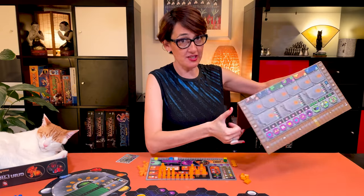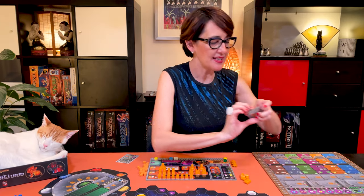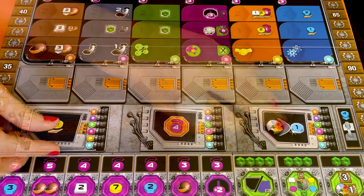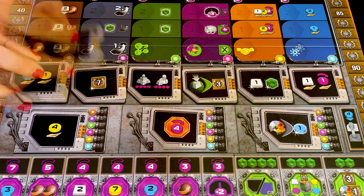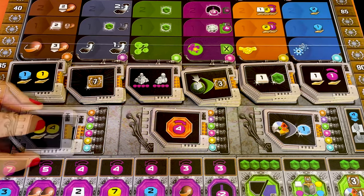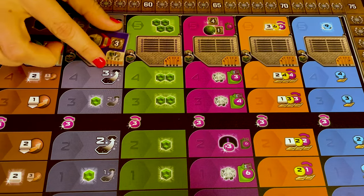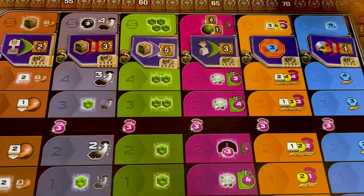Now let's take the research board and put it close by, then take the nine standard tech tiles — the ones that have a green symbol on the back. Shuffle them and place them randomly face up on the nine tech spaces at the bottom of the research board. Then sort out the remaining tech tokens and place three more of the same tech on each space, so you have nine stacks of four tiles each. Shuffle the fifteen advanced tech tiles and randomly place one on each of the research areas between level four and five, then return the others to the box.